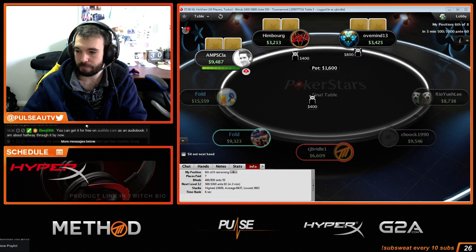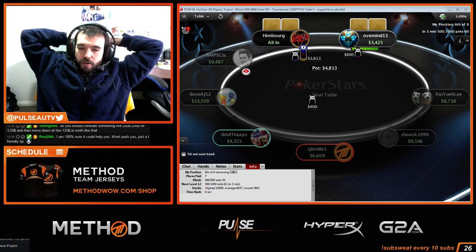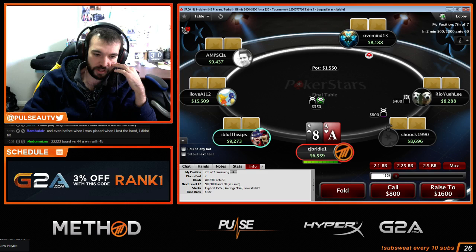Still on the bubble, still being tight. We're on the final table, on the bubble right now. After this, we're going to do a review of the hand from earlier on the bubble — Queen-2 versus Ace-Queen — and then a 45-man review for a viewer, Ake Aesthetic.